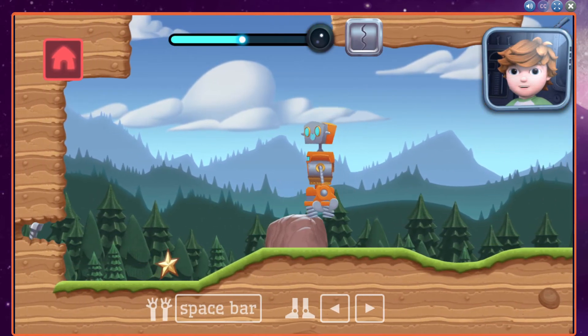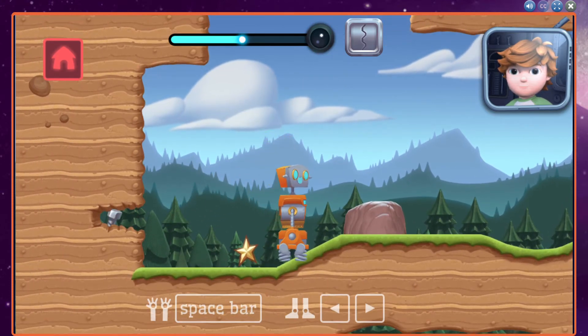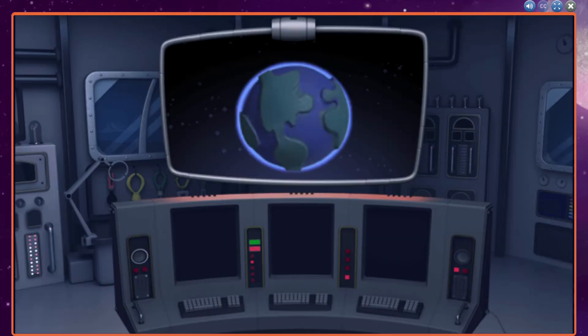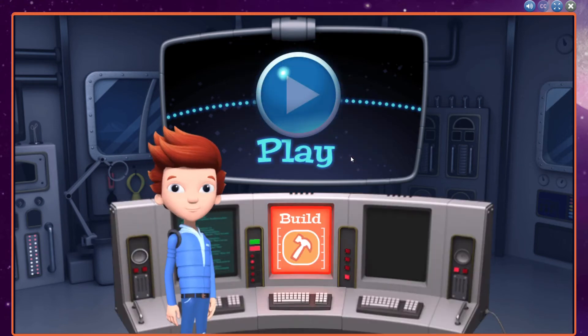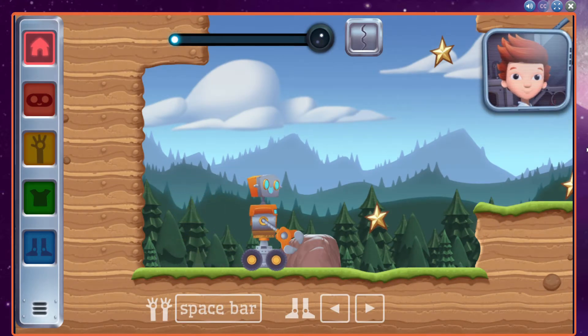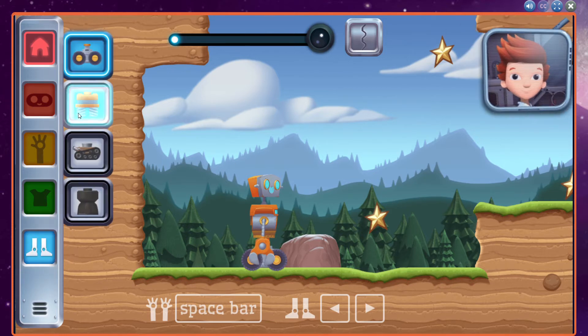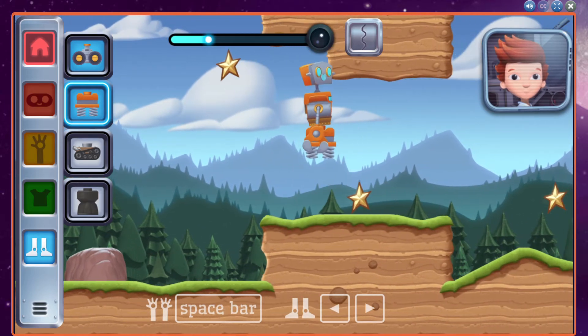Move left or right and your robot will automatically jump. Use these legs to jump over the rock. Use these tools to change your robot parts. Let's try changing to the springs. Select here. Now select the spring. Great! Different missions will need different robot parts. If you are struggling, try a different part.